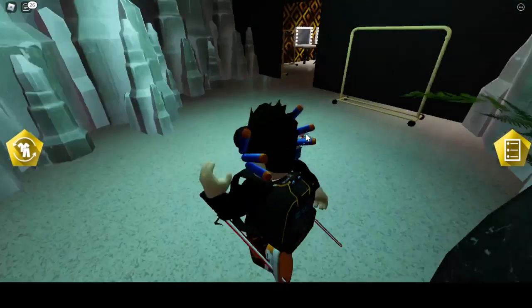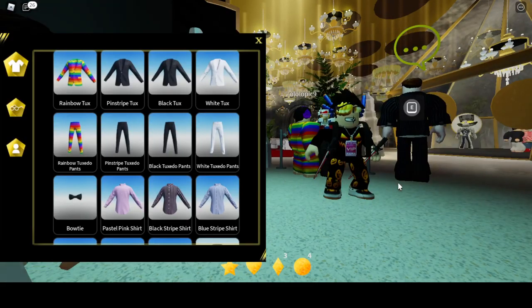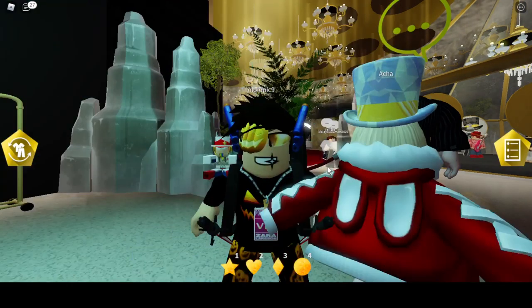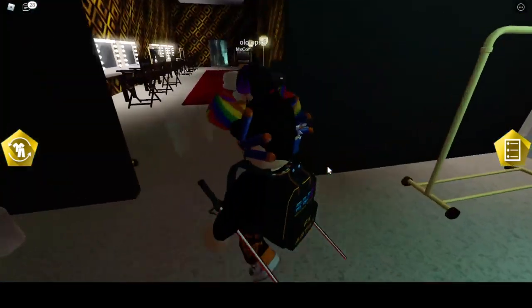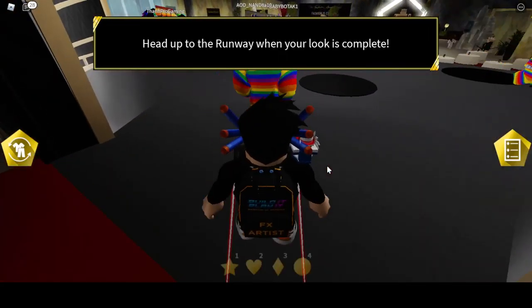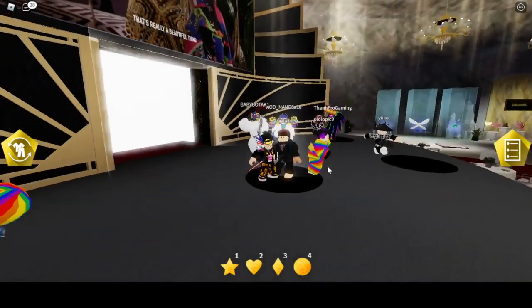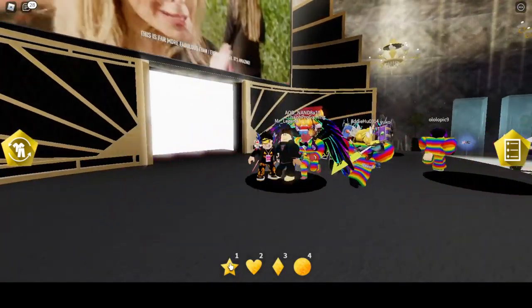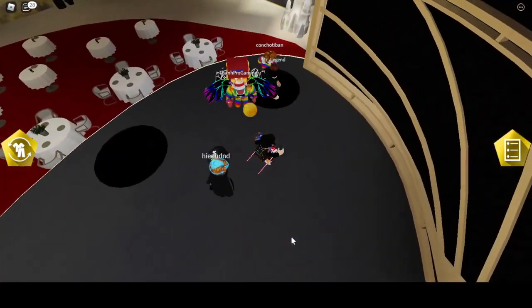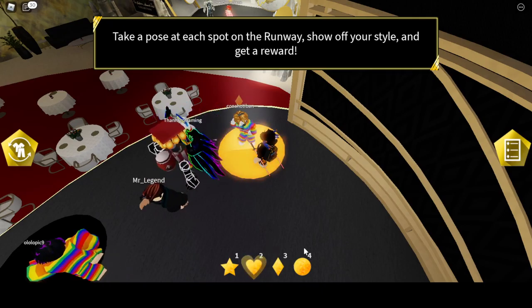For the last quest, you need to click on this left icon right here and change your clothes. You can change them if you want, but I'm not going to change my clothes. Once your look is complete, we need to go and do this show right here. We need to stand on each pose spot and click on the items — heart, star, diamond — whatever you wish.